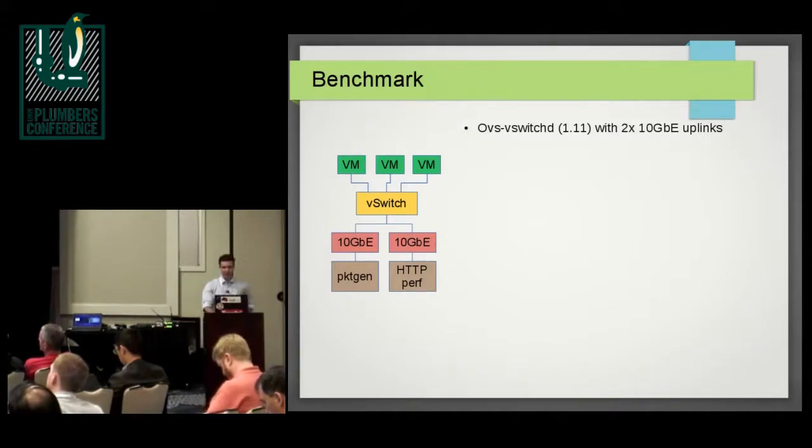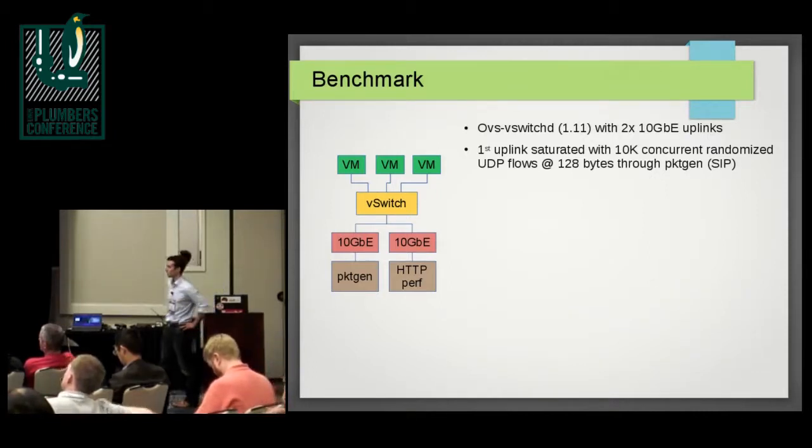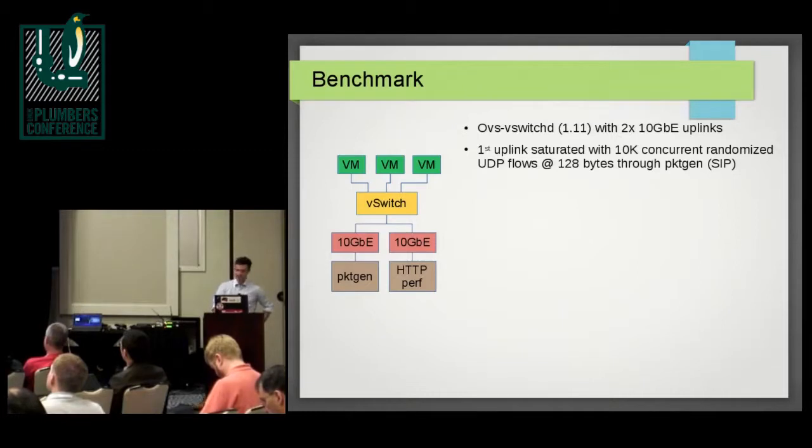We have an OVS switch with two 10-gig ports. The first port is saturated using PacketGen with randomized flows — maybe 50,000 flows per second. PacketGen is easily able to generate 10-gig traffic for that. We used 128-byte packets, so the upcall is not that expensive even with a software copy, but it still puts a lot of load on both the flow table and the upcall.